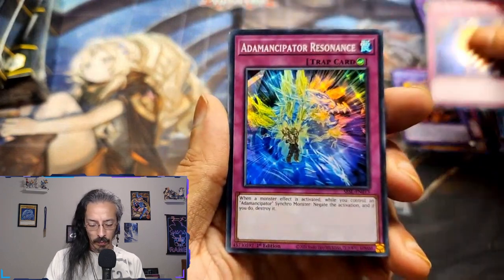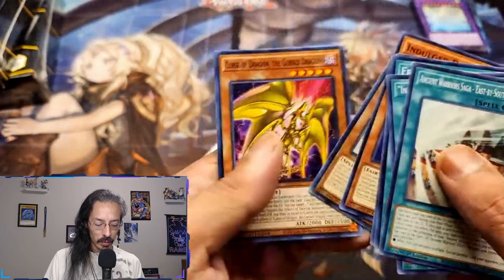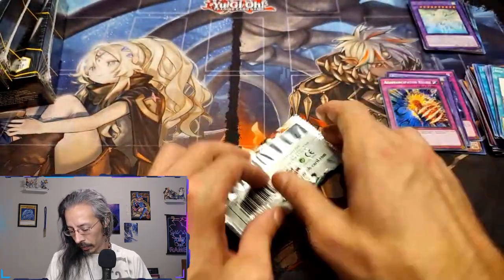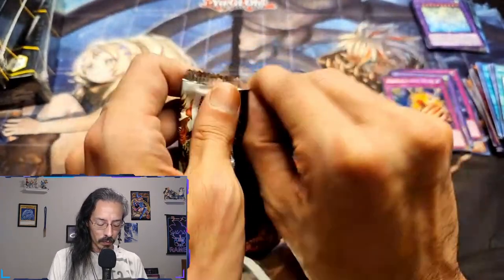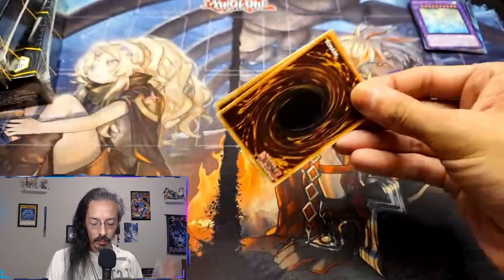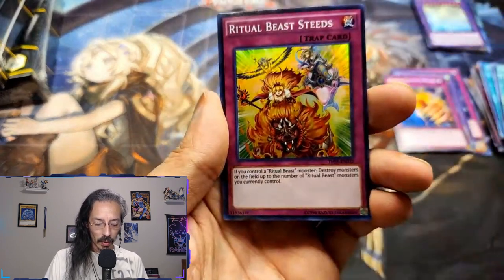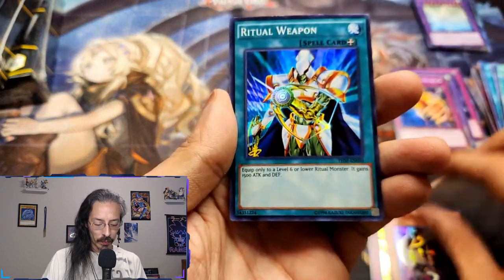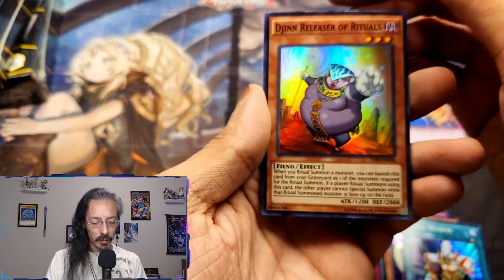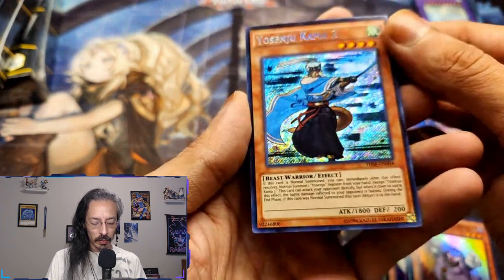At Emancipator Relief, At Emancipator Resonance. The rest of it's probably garbage — yep. Ritual Beast Steeds, Necro Gardener, Ritual Weapon, Djinn Releaser of Rituals, and Yosenju Kama 2.